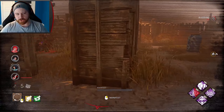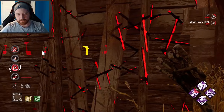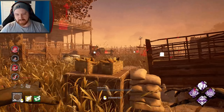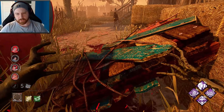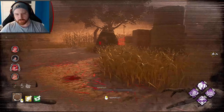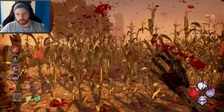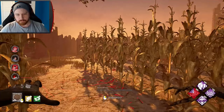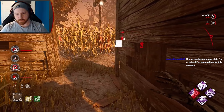Bamboozle shuts down a lot of the strong loops such as shack and jungle gyms, which are a massive problem for M1 killers. You typically pick one survivor in the group to hook — you don't want to be hooking every single survivor. It's like the idea of tunneling: remove a player singularly so you only deal with three survivors. This allows you to take it to the next level. I still expect really good survivors to be able to beat it — it's just a different way of playing.